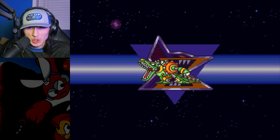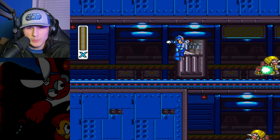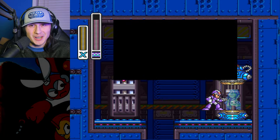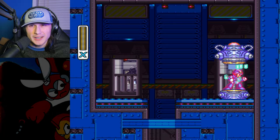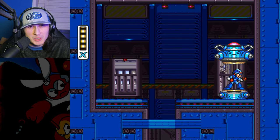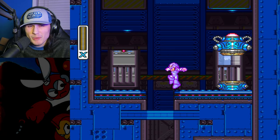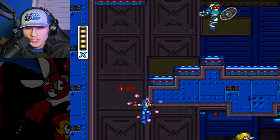Wheel Gator — the crocodile — this is a banger stage with a banger song. We're already seeing nice use of Wire Sponge's weapon, going through the wall — always nice to see. This is why you want to go Wire Sponge then Wheel Gator. If you go to Wire Sponge first and then Wheel Gator second, you can still get the arm upgrade very early, you get the heart tank from Wire Sponge's stage, and you have Wheel Gator's weakness. To me, there's really no reason not to.